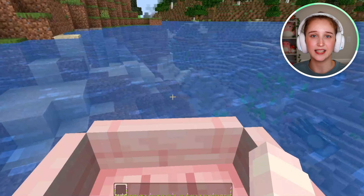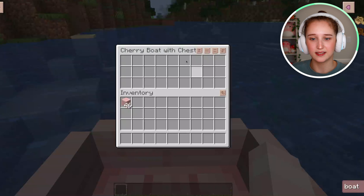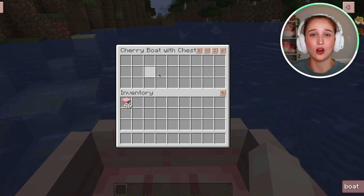The boat with the chest — if you want to access everything in the chest, all you have to do is get in the boat and then click E. And as you can see, you have a whole second inventory.